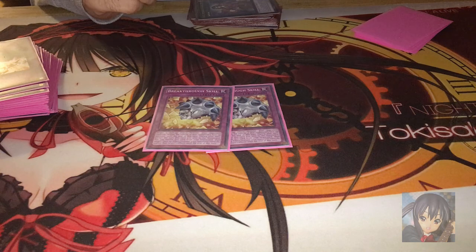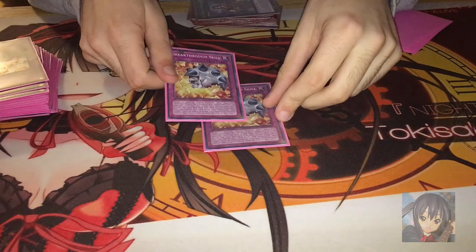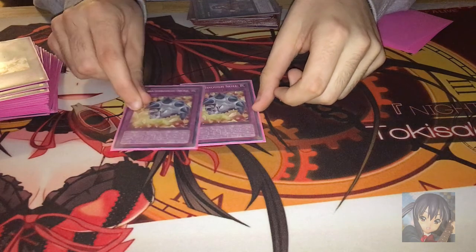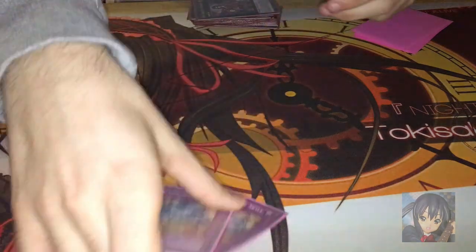Last trap cards are double Breakthrough Skill. This card is awesome in Burning Abyss because you can mill it to your graveyard and use it from the graveyard. That's why I love playing Breakthrough Skills. Some people play it at 1, but I tried 1 then tried 2 and I'm sticking with 2.